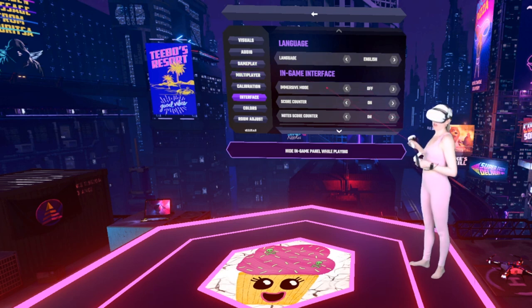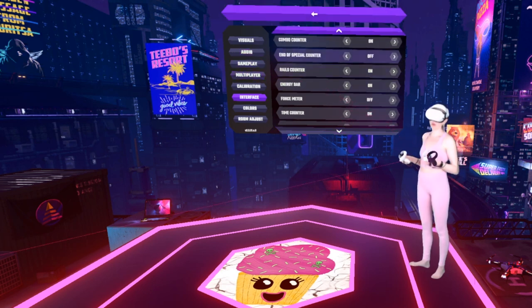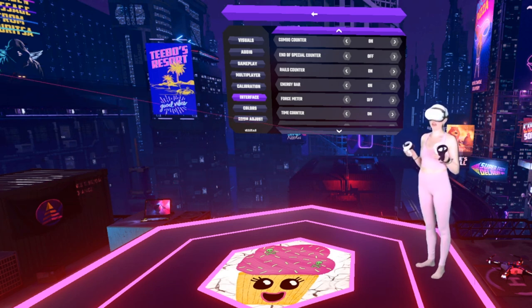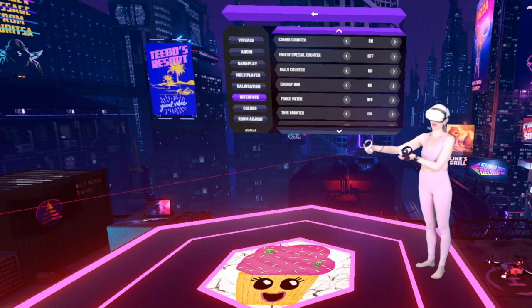Interface. Immersive mode — all of those note hit colors and visual cues we were talking about: if you turn immersive mode on, you're not going to see them. So if you're playing for score, you probably want to have this off. Score counter, note score counter — you definitely want those on. Multiplier and combo, I don't pay too much attention to them, but they are on for me. Rails counter — that's your rail score counter — I definitely recommend having this on. Rails are so important for score; you get the equivalent of two notes per second on a rail, so you want to get comfortable hitting these as perfectly as possible.